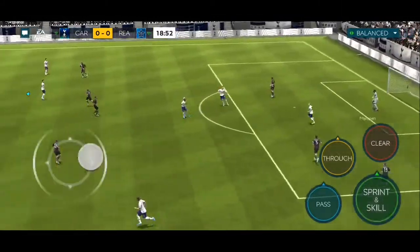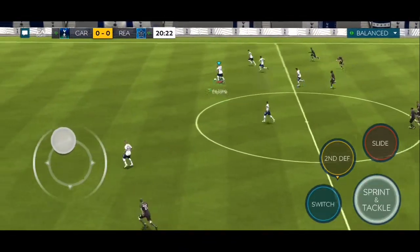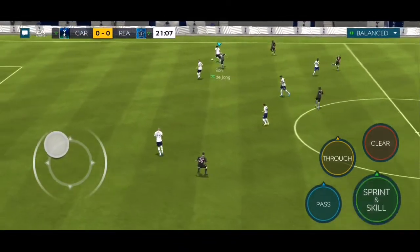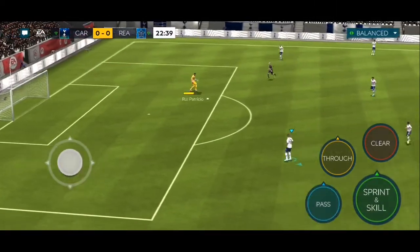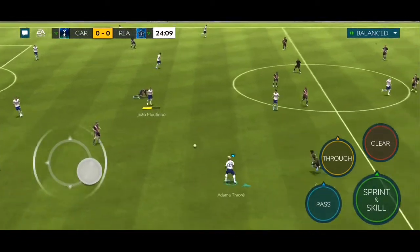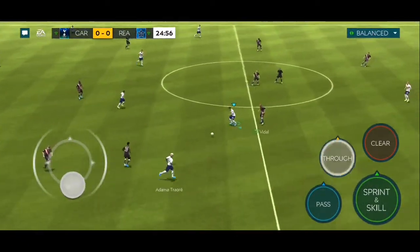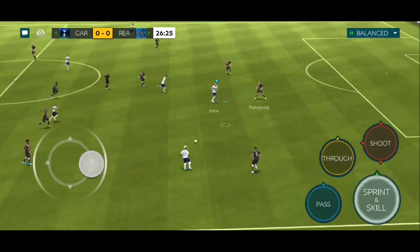Real Magnoli gets the ball off him. Here's De Jong and Son with a fantastic tackle, now it's back to the keeper. Now it's Connor Cody to Jean Martinio, and Ali to Adama Traoré — here's Harry Kane.